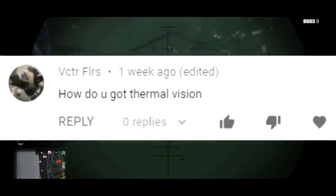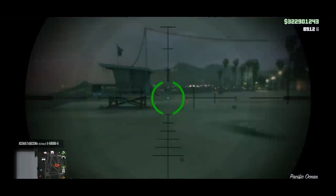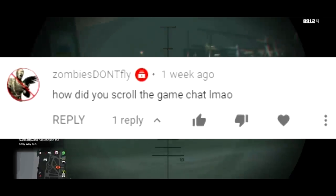How do I have thermal vision? Go to the mask store or clothes store, it's in the helmets section — it's called Quad Lens. Then you can enable it in the interaction menu. Also, just Google it.